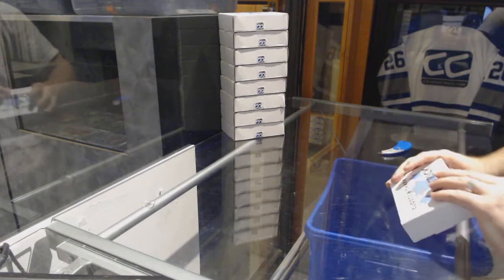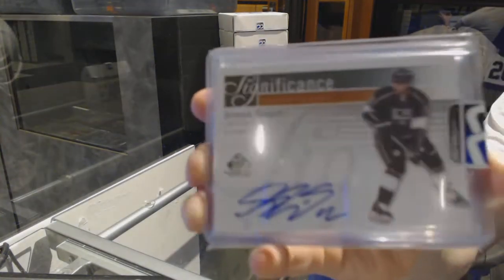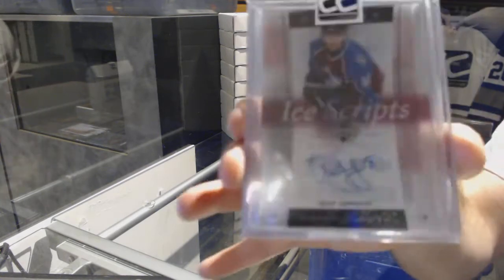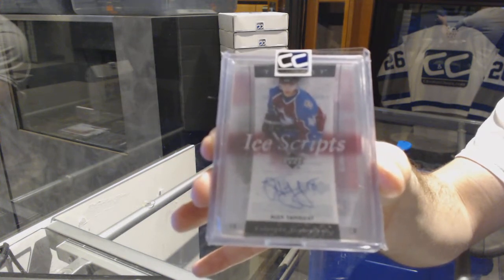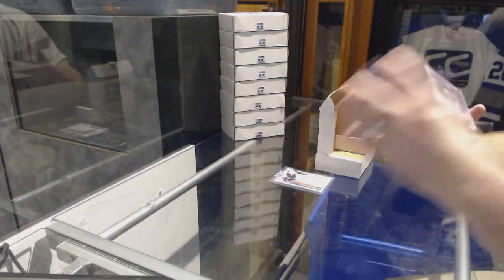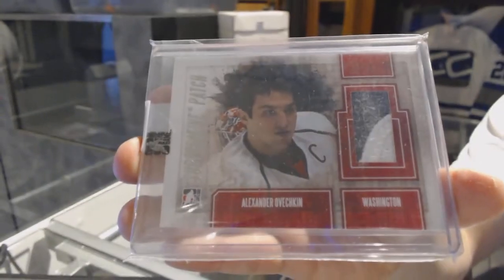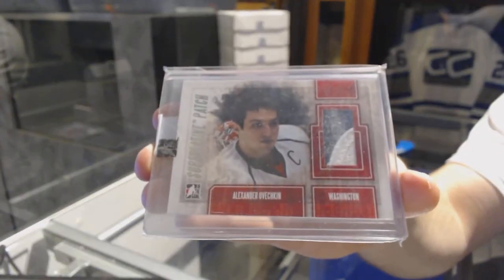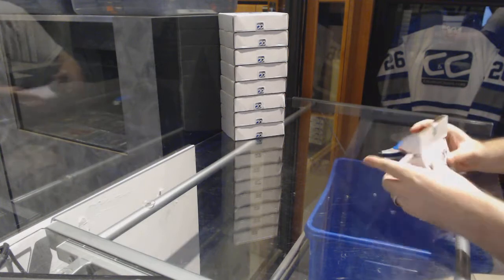Number 27 goes to Grape Juice. We've got a Significance auto, number to 50, Simon Ganye. We have an Ice Scripts autograph, Alex Tonge. And we've got a two-color Superlative patch, number to 19, Alex Ovechkin — number to 19, Superlative patch, Alex Ovechkin. True Leafs fan right there.